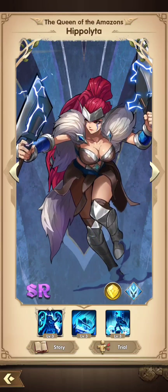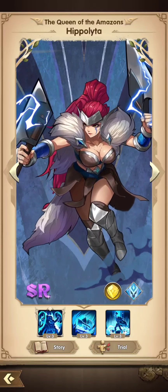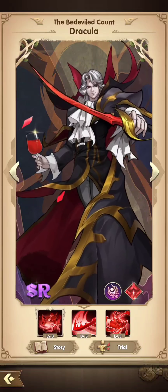Hippopolita's got that arms warrior kit — she can slow enemy attack speed, and she has a battle shout that heals allies and increases their attack speed.